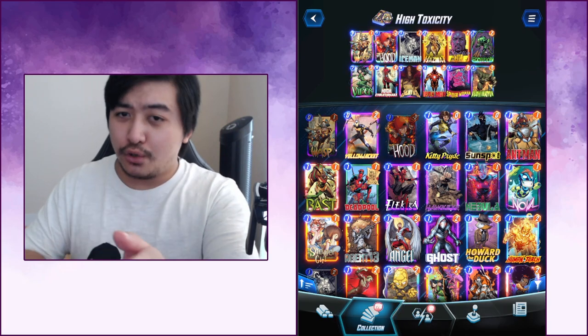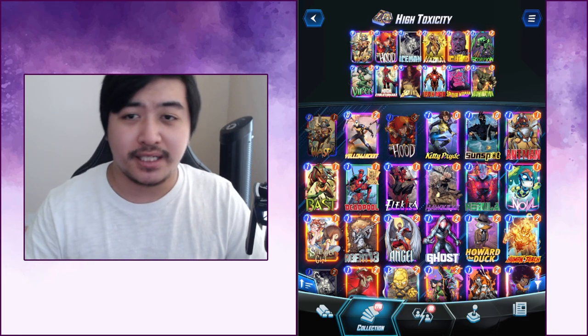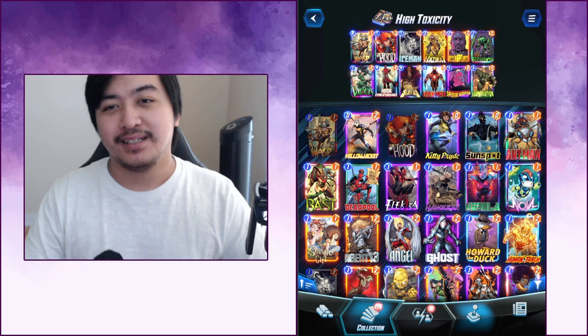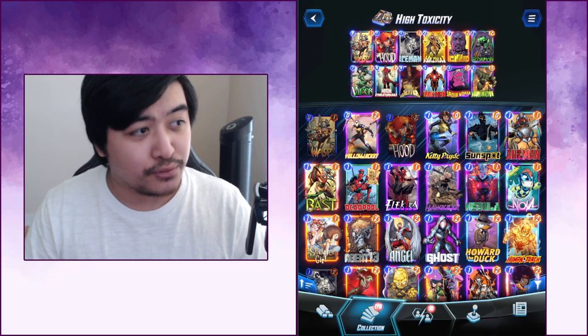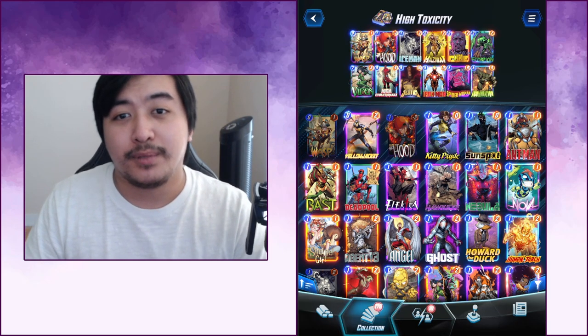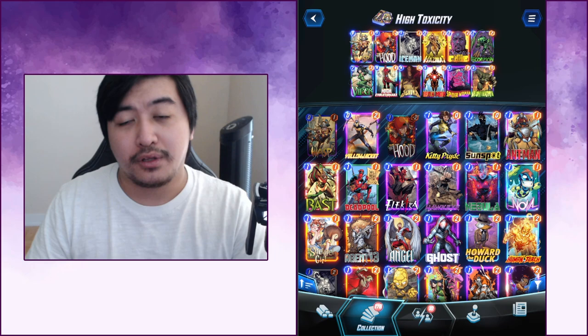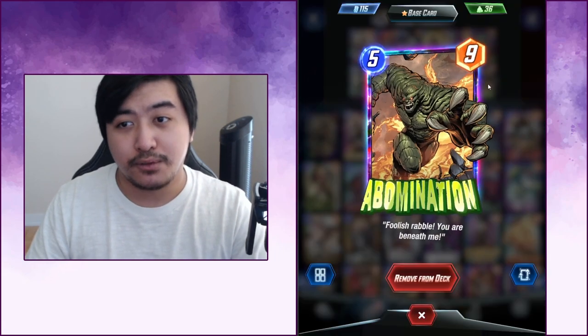What's going on everybody - High Evolutionary is out and he's extremely toxic. In this deck we have a Sentry archetype using Wasp, Hazmat, Scorpion, and Spider-Woman to lower the power of their cards, making Abomination cost zero.